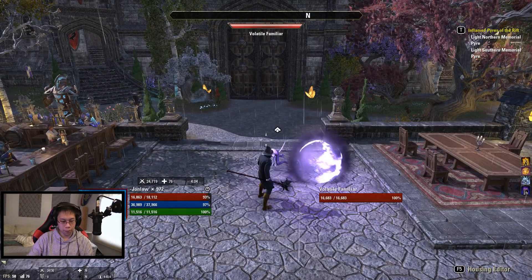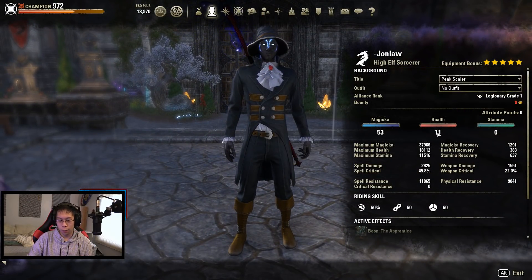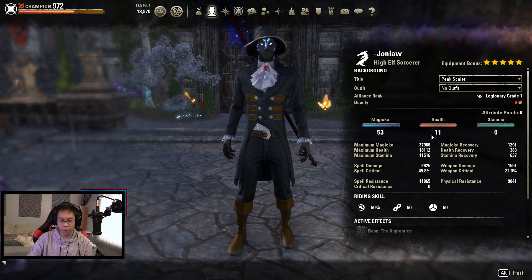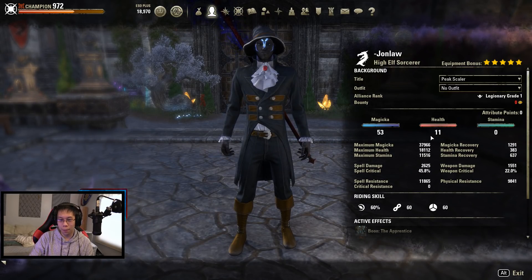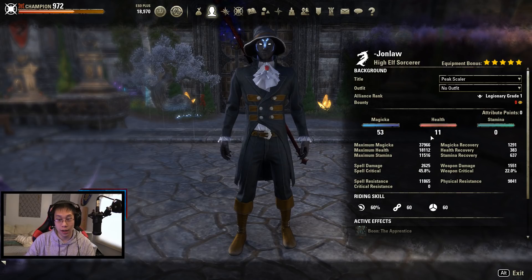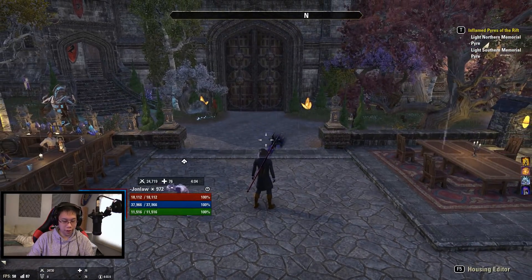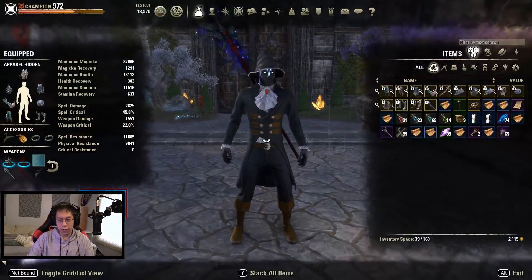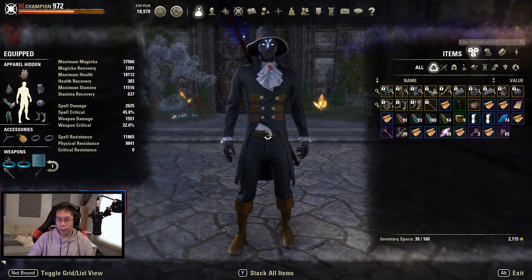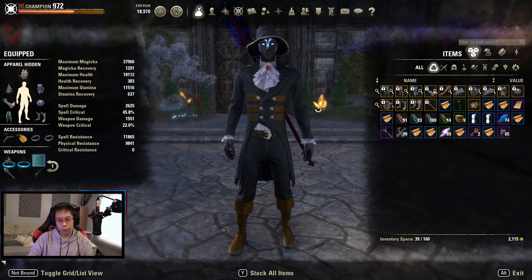Let's summon our pet to show the total health after everything is summoned — it should be around 18,000, which is way above average. At that point you could probably take out the points in health if you really wanted to, but I feel more comfortable keeping them because I play with a variety of healers. On the main bar we have close to 38,000 health, and 35,000 with the Maelstrom bar.